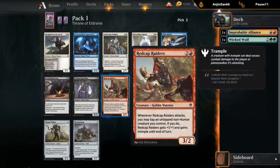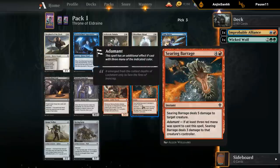Red Cap Raiders — three mana, three two. When the Raiders attacks, you may tap an untapped non-human creature you control, and if you do, the Raider gets plus one plus one and trample. So you can potentially attack as a four three trampler, but you need help, and tapping a creature to give it plus one plus one and trample is a pretty big cost. I don't think this card is amazing. Searing Barrage — five mana to deal five damage, a solid removal spell, and Adamant deals three damage to that creature's controller. As far as expensive removal spells go, this seems okay.